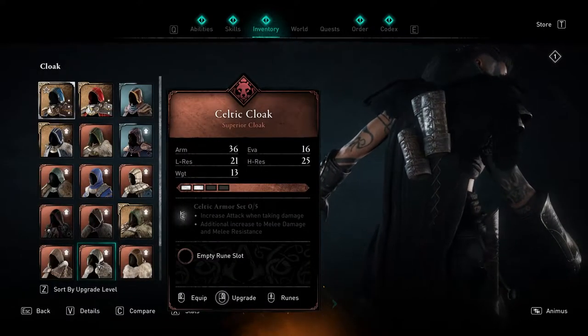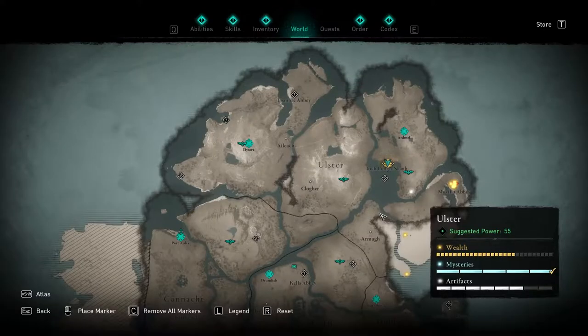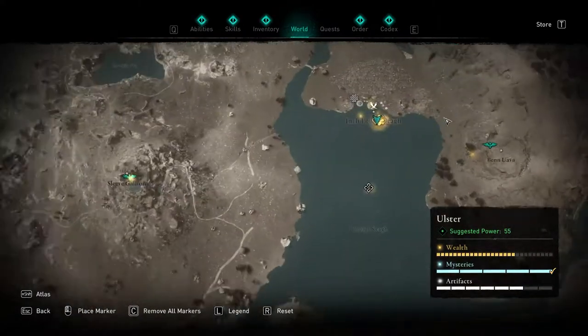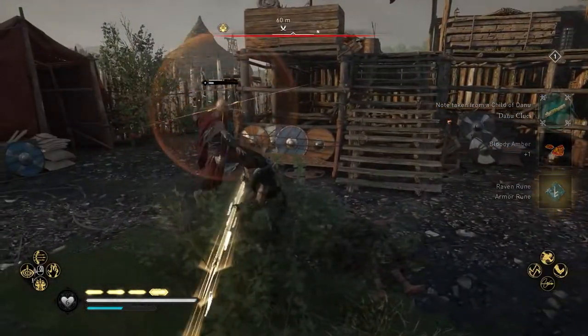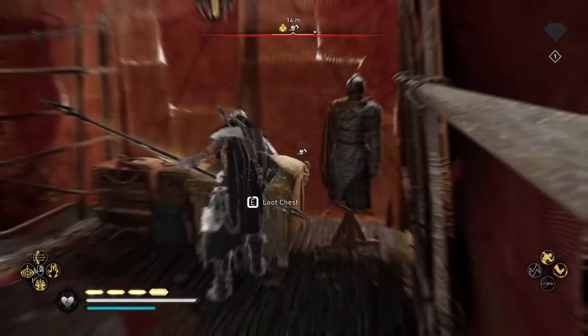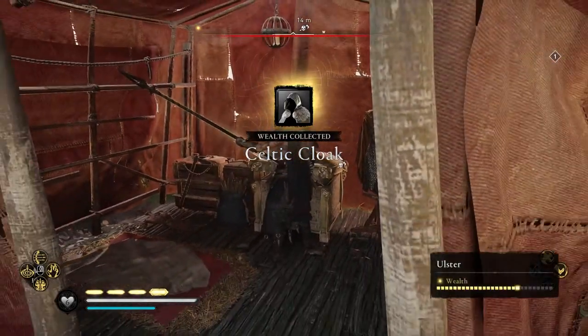The next piece is the Celtic cloak, found in Ulster towards the right side, at the top of the map. You'll be heading to this little fishing dock area, and here you'll be killing a lot of enemies — you'll have to kill everybody, or most of them — because the chest is right at the headquarters area. Just go in the tent, open it, and that's how you get the Celtic cloak. It's kind of simple, just a lot of killing.